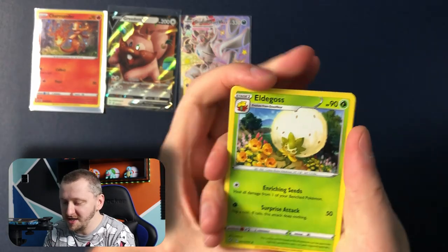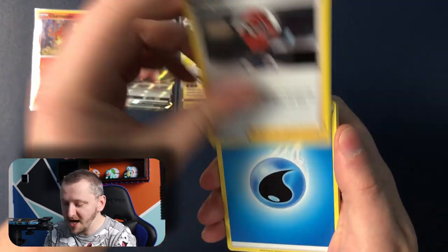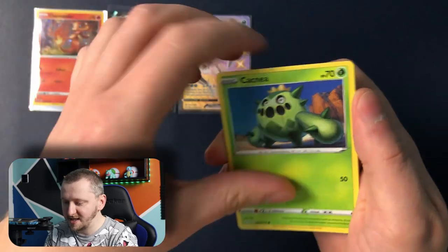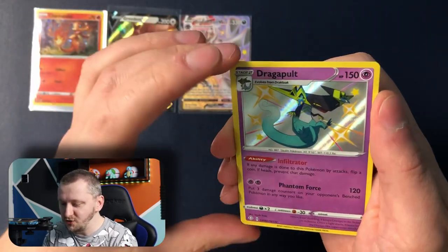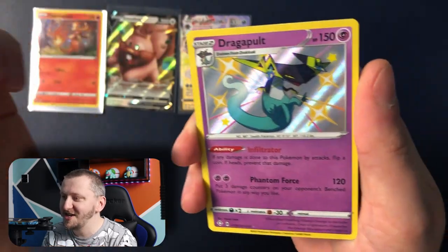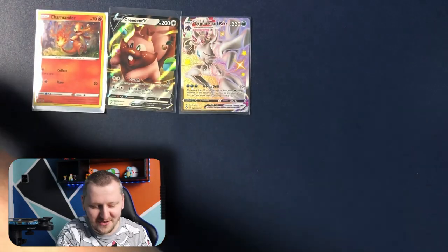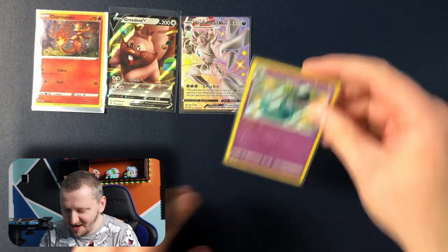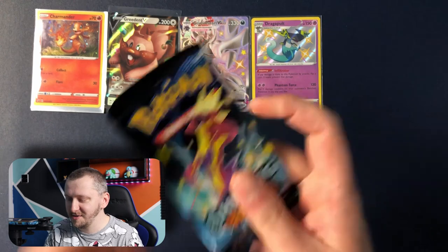All righty, here we go. Other girls, Trochus, Bunnelby, Energy, Nickit, Shinx, Cacnea, Horsea, Eevee. Dragapult — a baby shiny Dragapult! This is gorgeous! And Ludicolo as our rare — look at there, bang bang bang! Oh wow, this is great. Let's put the bad boy here and another pack of Shining Fates.